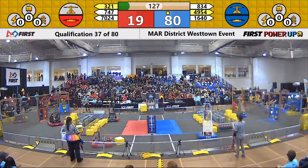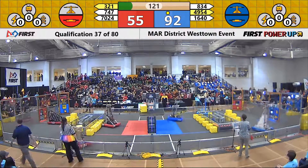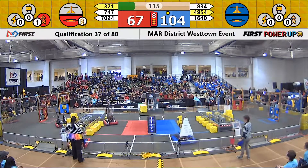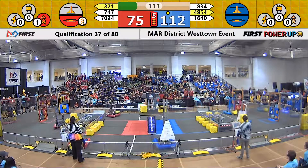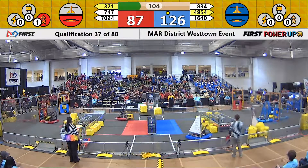81-34 looking a bit topsy-turvy. 16-40 swiftly makes their way around them. They're going to go and pick up those power cubes, bring them up to the center scale. 16-40 successfully gets their power cube in for the Blue Alliance.